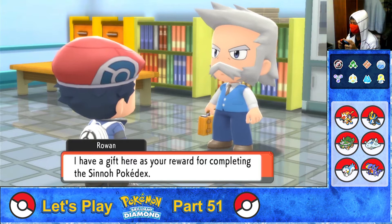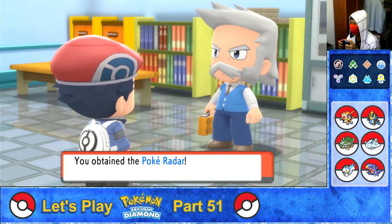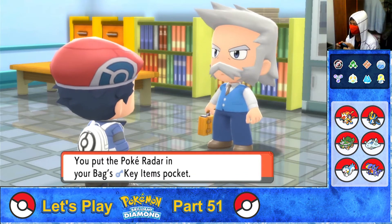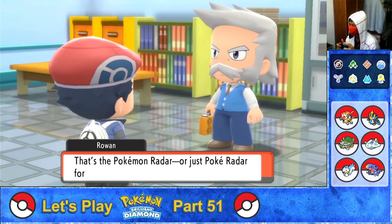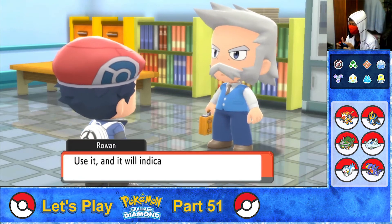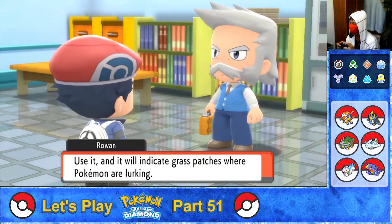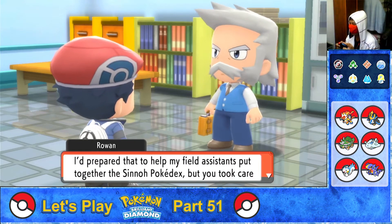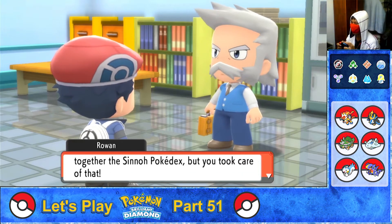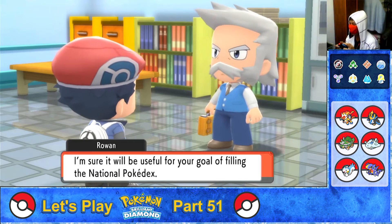Rowan gives a gift as a reward for completing the Sinnoh Pokédex: the Poké Radar — placed in the bag's key item pocket. That's the Pokémon Radar, or Poké Radar for short. Use it and it will indicate grass patches where Pokémon are lurking. Rowan prepared it for his field assistants, but now it'll be useful for filling the National Pokédex.